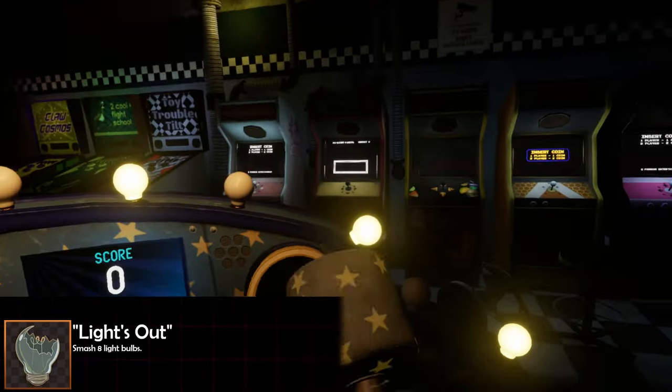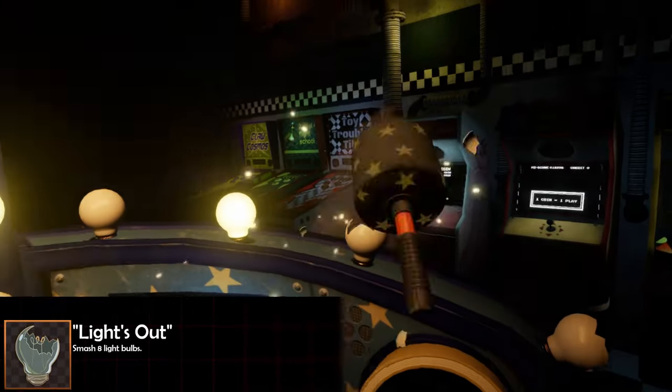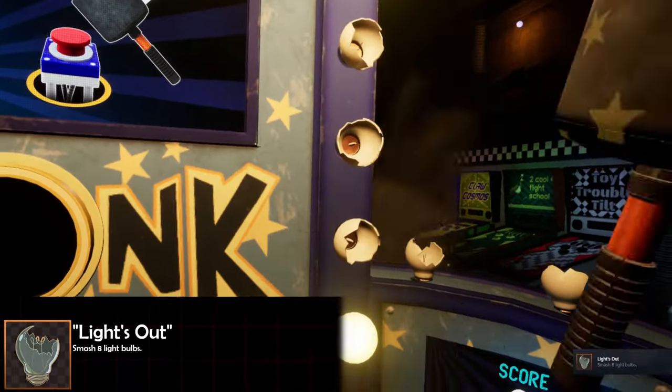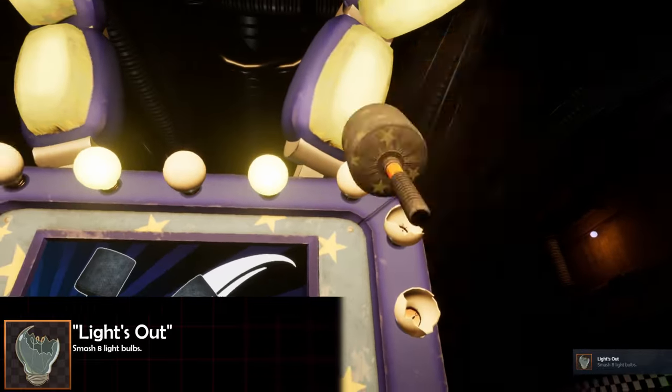Moving on to the Fazcade: going into the BonkaBon level, I'd recommend doing this before you start the minigame, but you're going to want to reach out and smash eight light bulbs on the arcade machine. That's going to give you the 'Lights Out' achievement. That is eight light bulbs — you can also do this in Phaser Blast if you want by shooting the light bulbs on the sign.